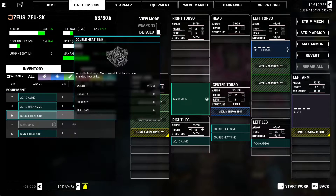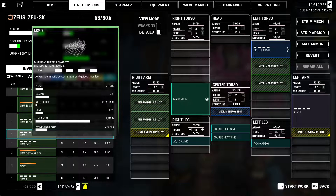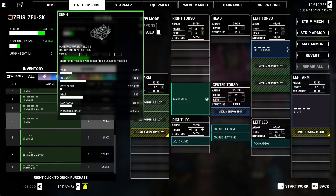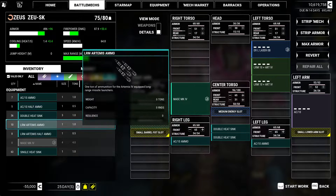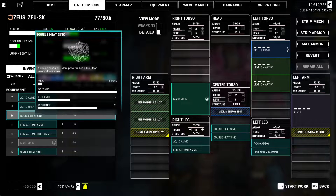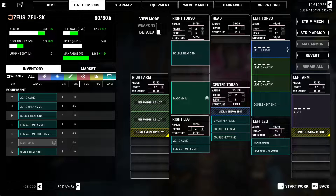I need missiles. I think I can give you like two fives instead of a 10. We're going to leave the missiles out of the arm - I don't want that thing to get shot off. That still gives us five tons, so I'm going to do that. Then I'm going to give you two bins of Artemis, one for each, and three heatsinks. I'll put a single in there. I think that's a build.